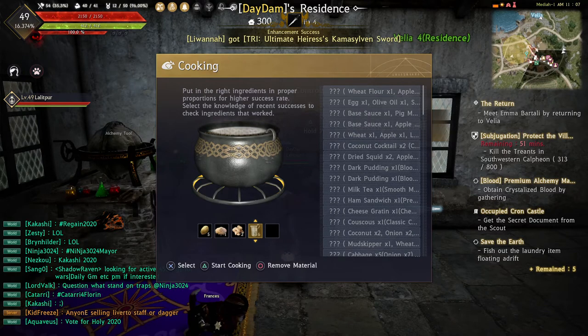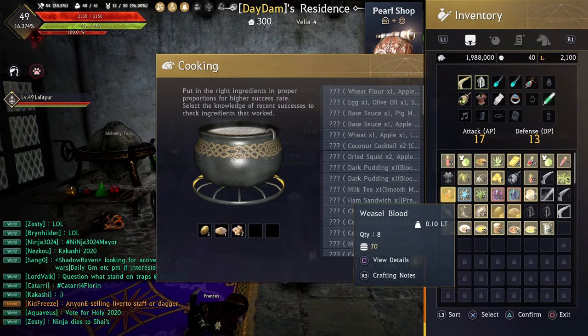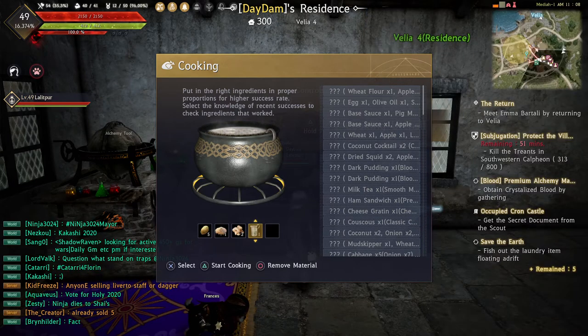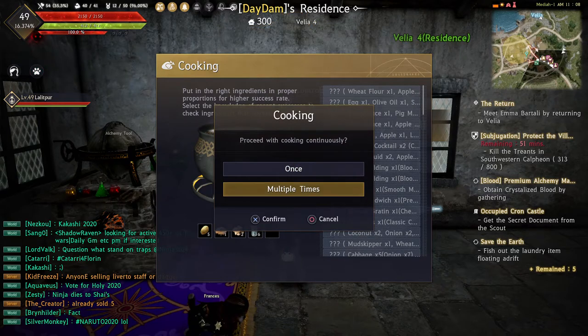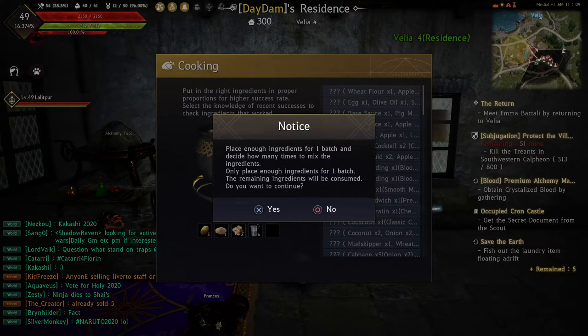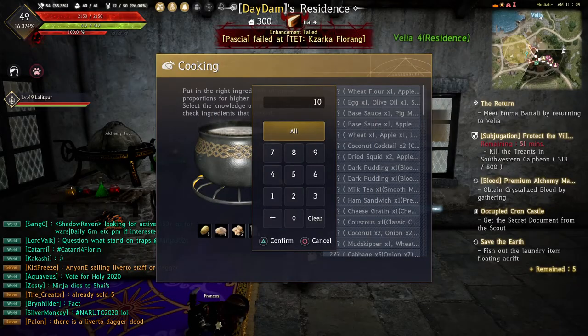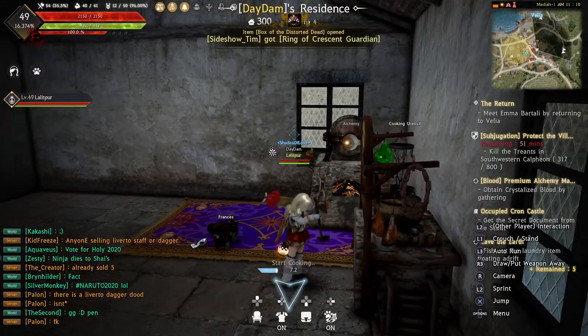The reason I say don't put all of them at once is because that's not the correct amount and it won't work properly. Once you have the right amounts added, click triangle — not X, triangle. You click it multiple times and it will do one whole batch, keeping making batches without having to re-add everything. Click triangle and select all — I can do 10 of them — and it's gonna start cooking.